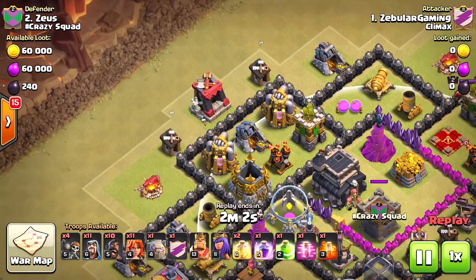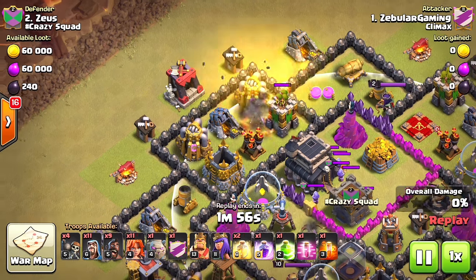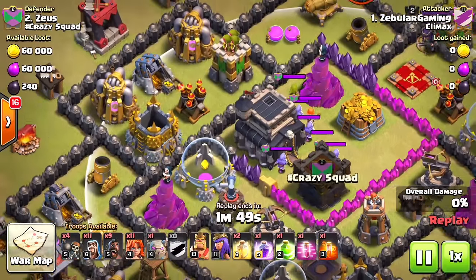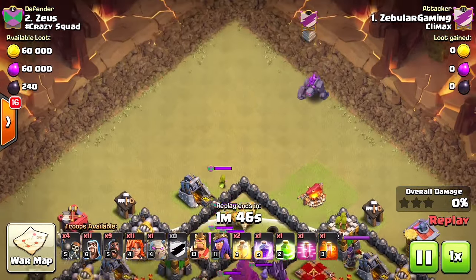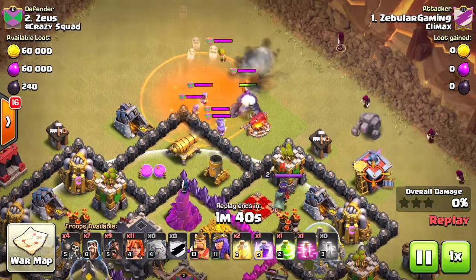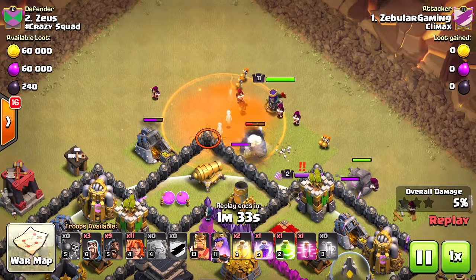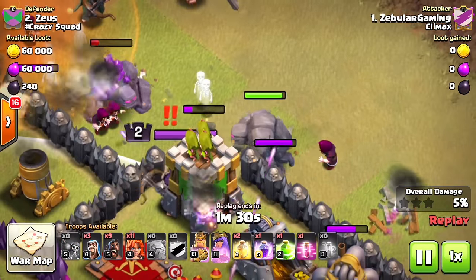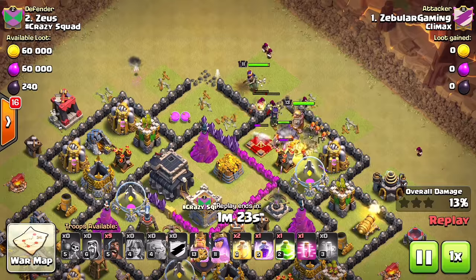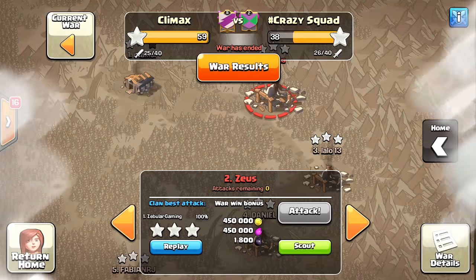So what you're gonna do is drop a Hog. Hogs are usually the best because Balloons are not gonna lure air troops like other Balloons — they will lure Dragons but won't take Balloons out. As you can see, the Clan Castle troops actually came out. I drop one Archer in the corner or just start with the Golems, which distract the Valkyrie and Wizards. I drop my poison, Wizards, and heroes to take out the Clan Castle troops. The Clan Castle troops are dead and now I just go ahead and destroy the base.